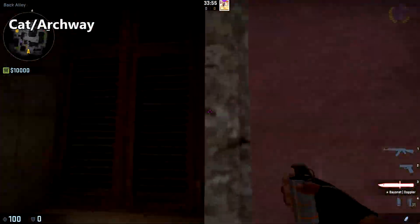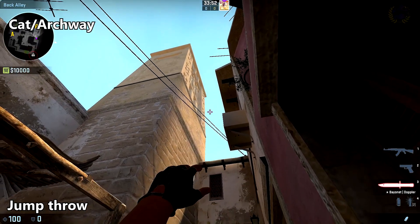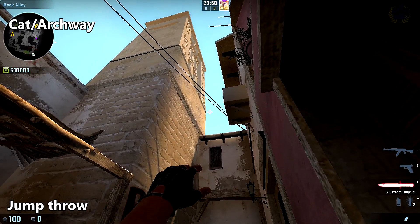To smoke off the cat archway, come to the same spot, aim in roughly the same place, but this time do a jump throw.